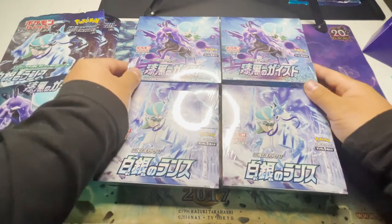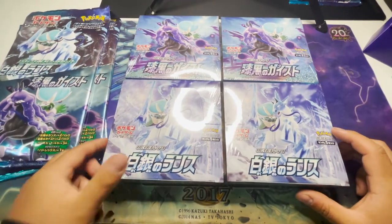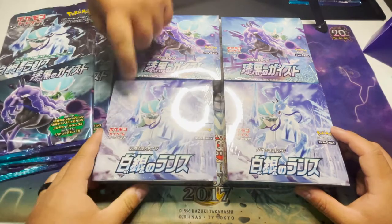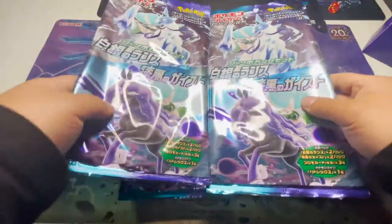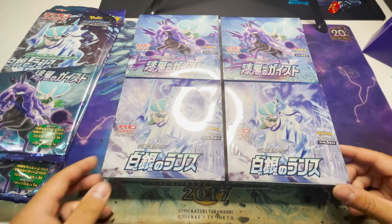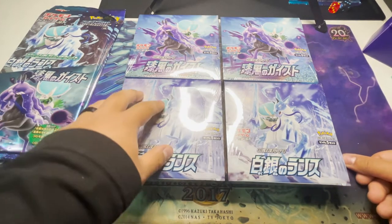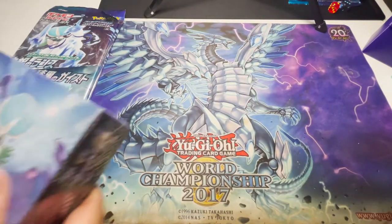Hey, what's up everyone? It's TCGPrestige here and we got a bunch more content for you guys. We got a bunch of the Japanese — what are these called in Japanese? Silver Lance and Jet Black. And we got the Jumbo promos too, right? We got five of these total, but we're gonna open each one. I got a bunch of my buddies here — like 14 to 20 of us. We're each gonna be opening packs as fast as we can. We will sleeve everything up and show the pulls on camera. Alright y'all, let's crack these open.